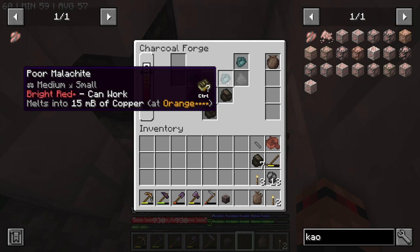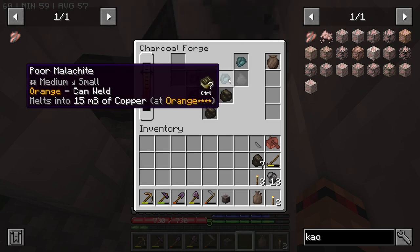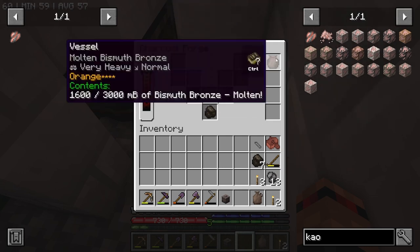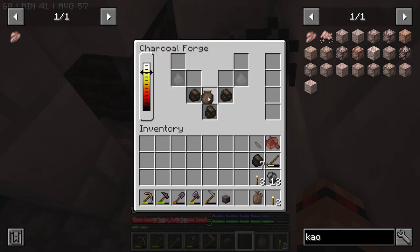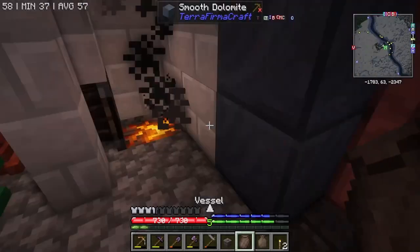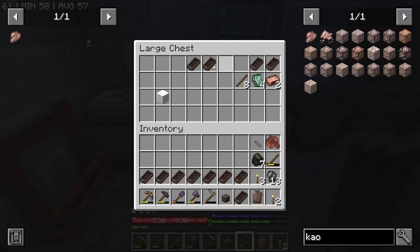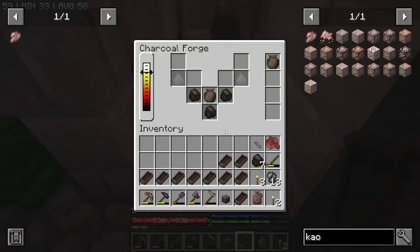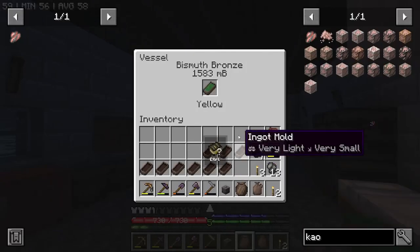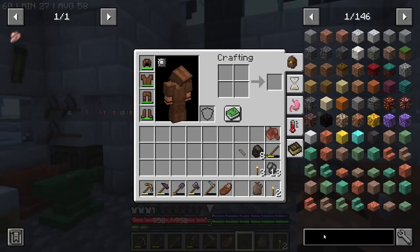This is the part we want to have a look at - bismuth bronze! Amazing, and it says molten as well, so I'm going to leave that in there. I'm going to get another one of these and grab all of these out again and do the old turning-them-into-ingots thing. We managed to get the 16 we need. Apparently there's like a walking stick - someone mentioned it in the discord. Let's try 'stick' - that's probably not it. What would you call it - a cane? Let's try that. Oh yes, let's make one of these!